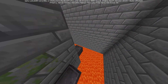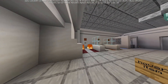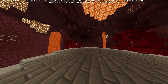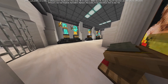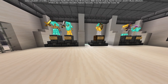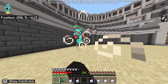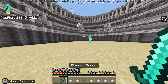Sumo is when you're on a platform and you have to knock the other person off the platform until the last man is standing. Kit PVP is a PVP where you select different kits and compete with your friends. Arena PVP is PVP with either iron armor, gold armor, or diamond armor, with an option of slow falling.